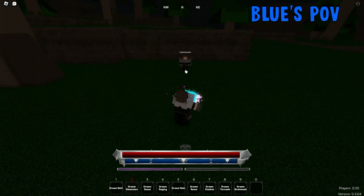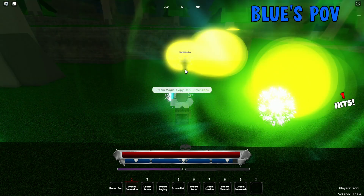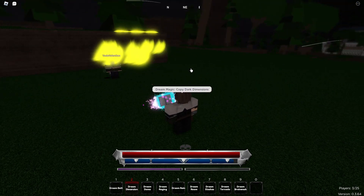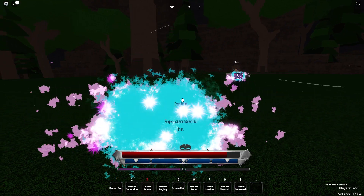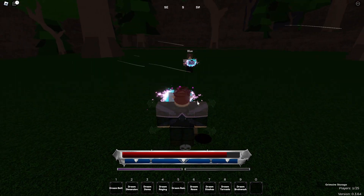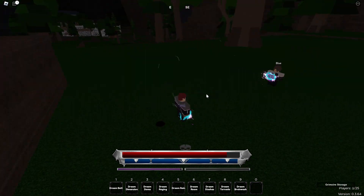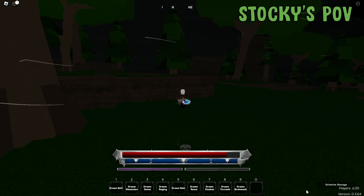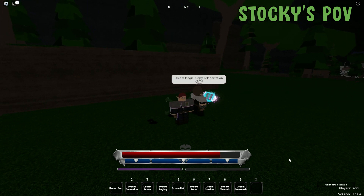The third move in Dream is called Dream Dome, and this teleports you to anyone in the dome. It even does some damage. This is what it looks like from my side, and Blue's side.